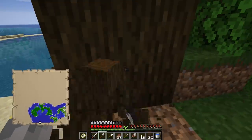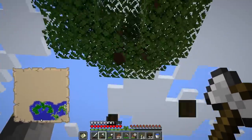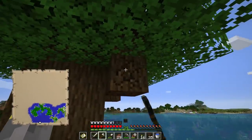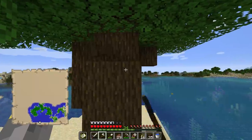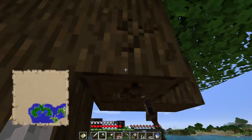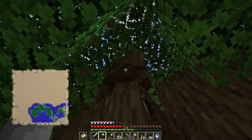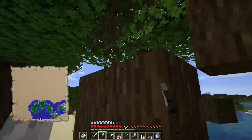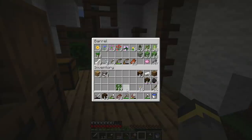We'll chop down a few of these trees and try to get at least four saplings — I usually have really bad luck with dark oak saplings. Then we'll meet back at the base for the big project. Consider the saplings retrieved — we got 12 from just two trees, which for me is absolutely absurd luck.